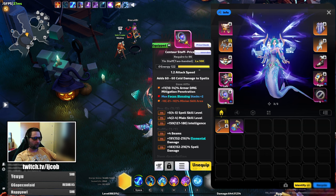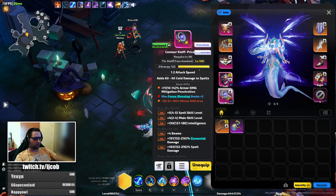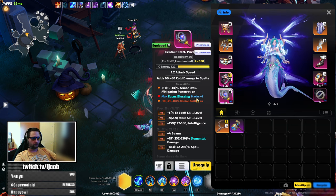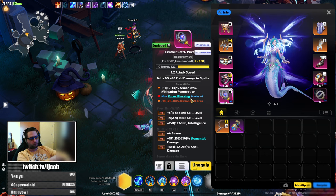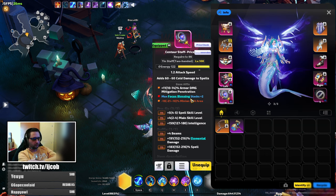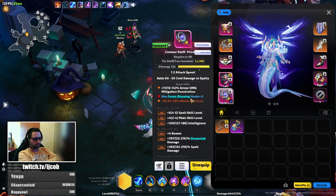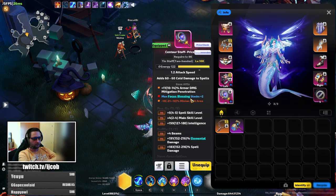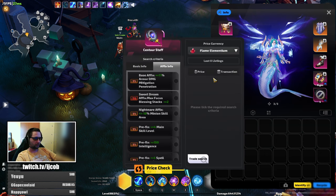Then max focus blessings as a dreamcraft. Get it with something bearable — like minion skill area does not affect the build at all — and you can rare this quite cheaply yourself. You should be able to get focus blessings on there with around every 150 rolls. But if you can buy the base with it already, definitely buy it with that.